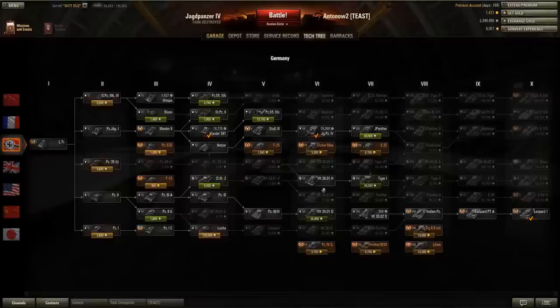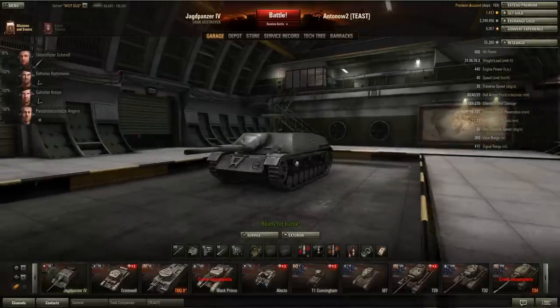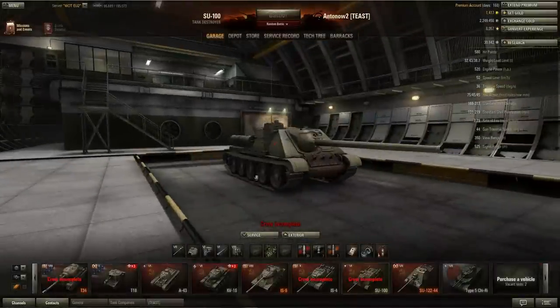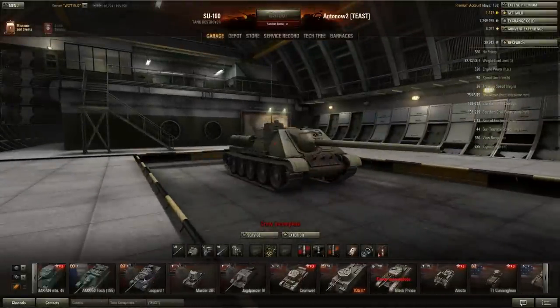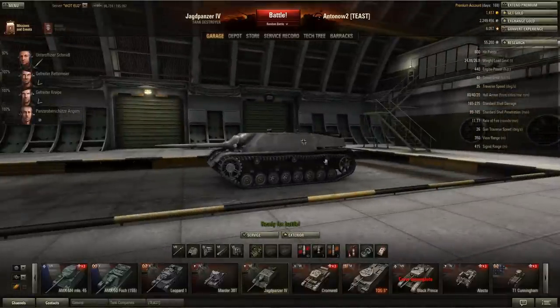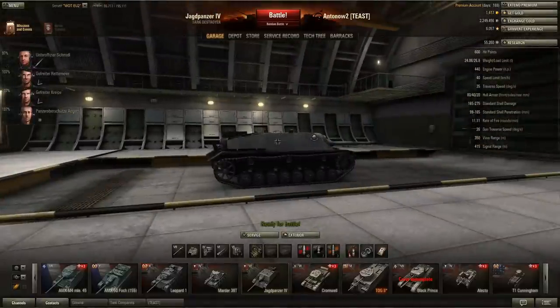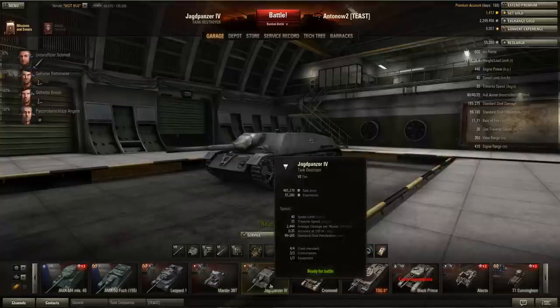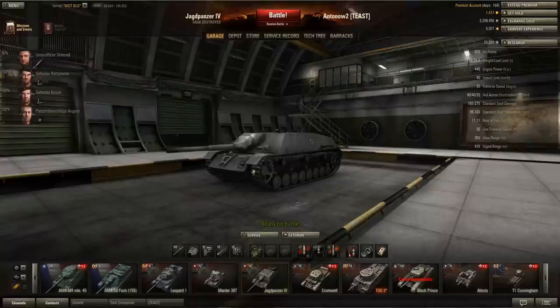It basically gets the same gun selection as the German tier 6 medium tanks, which are not famous for their good guns. The JagdPanzer 4 gets 600 hit points — quite decent at tier 6 for a tank destroyer; the SU-100 only gets 580 for comparison. It's very light at only 24 tons, based on the Panzer 4 medium tank, so ramming is generally not an option. The engine is 440 horsepower, which considering the light weight makes for quite good maneuverability.